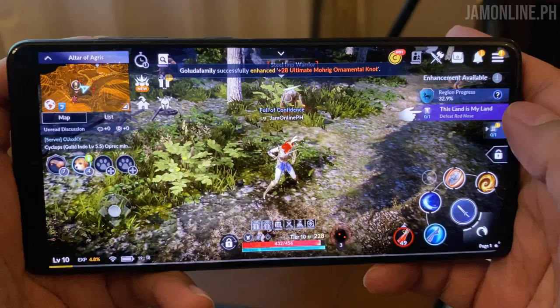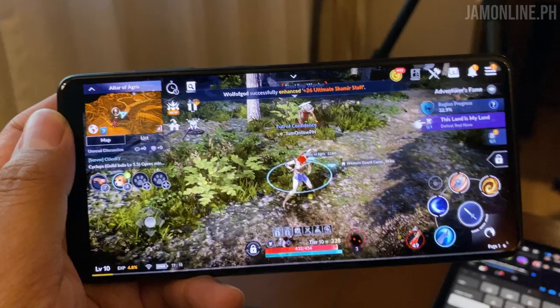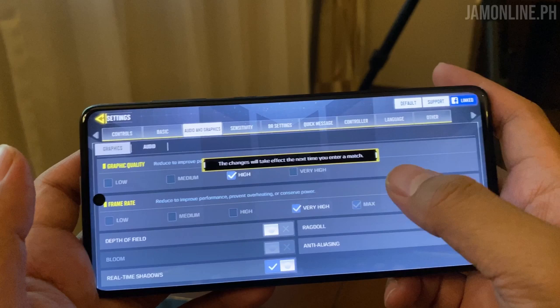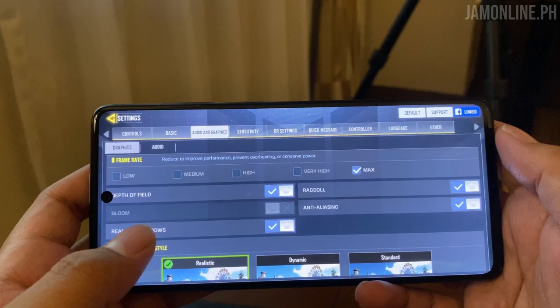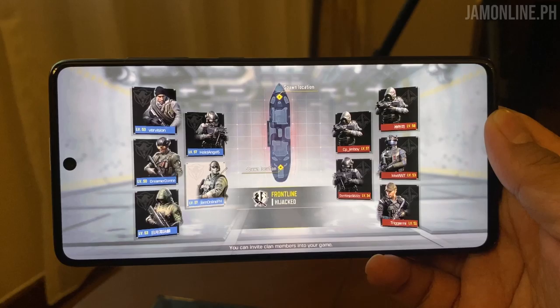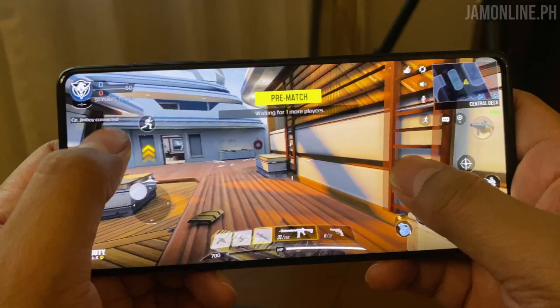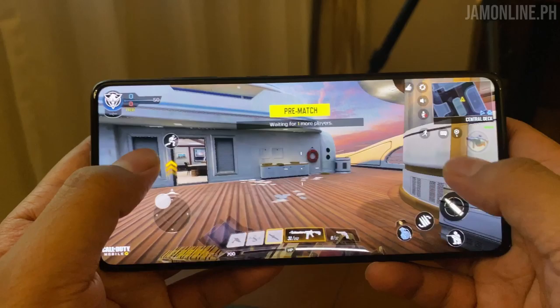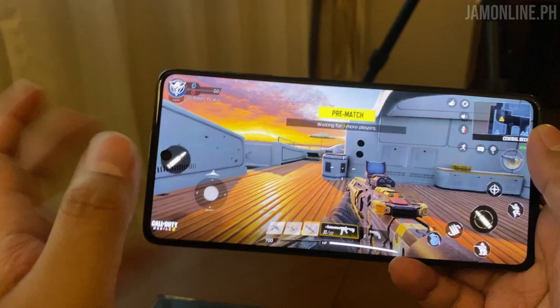Let's proceed to Call of Duty Mobile and see how it performs on the Samsung Galaxy A71. For graphic settings, we cannot set it to very high because the maximum frame rate is only available at high settings. Depth of field is on, no bloom, real-time shadows, Ragdoll, and anti-aliasing are on. The game is running at more than 30 fps — I think it's even 60 fps. With the 20:9 wide display, I have more viewing area and my fingers don't block the screen as much.